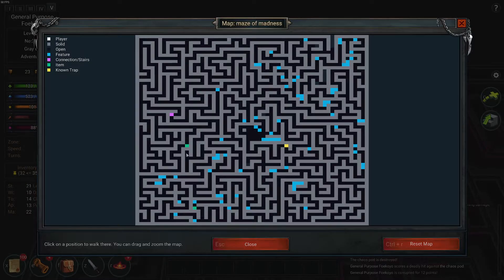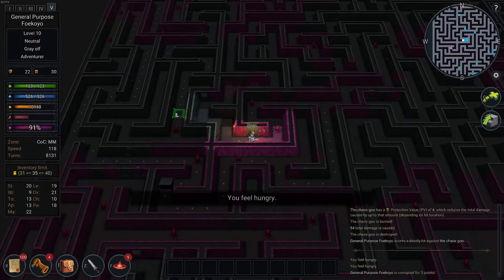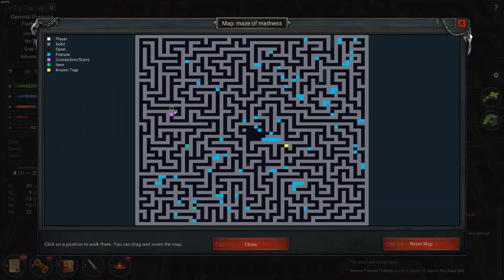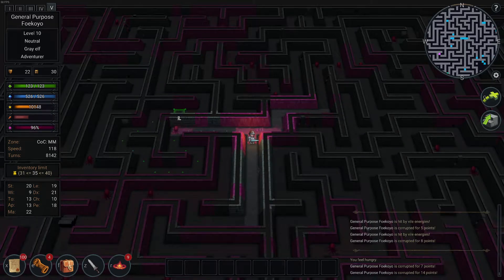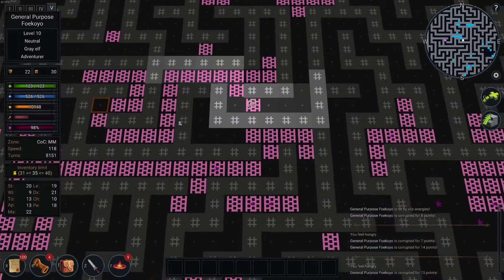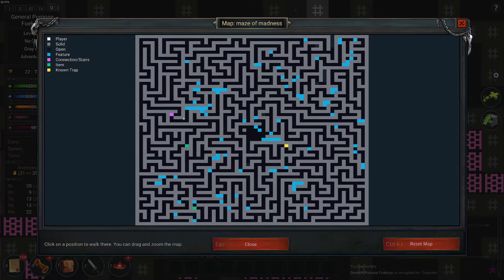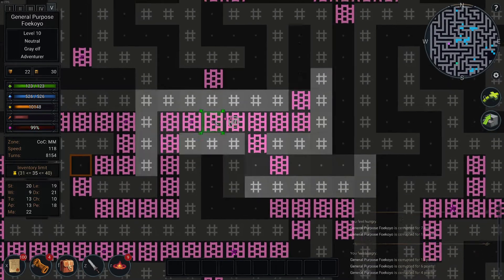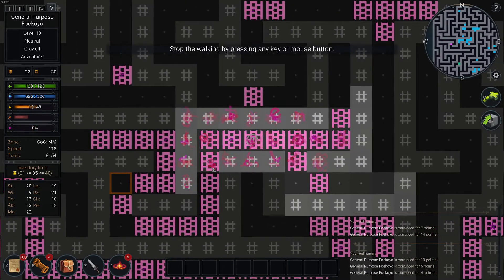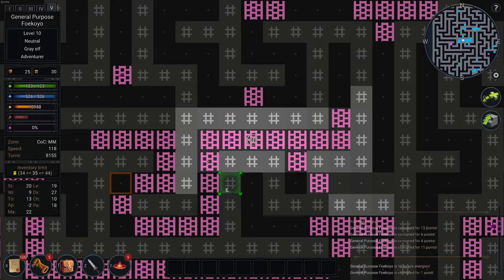Look at that corruption — oh, that's so bad. There are potions of cure corruption and scrolls, but you just have to find them. I'm getting out of here. Another corruption — tentacled mouth. Oh no, that's what I didn't want. That's really going to screw me over.